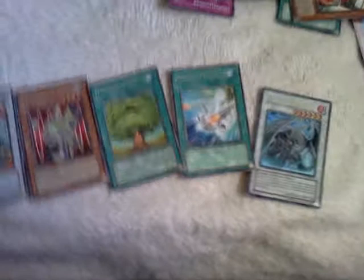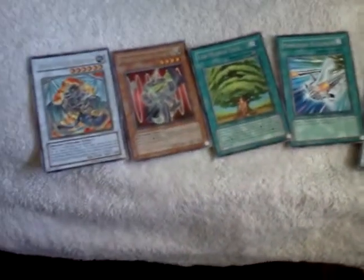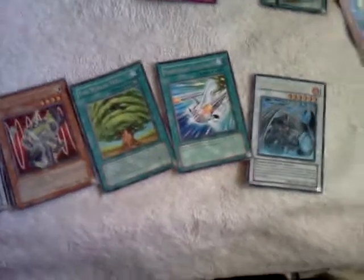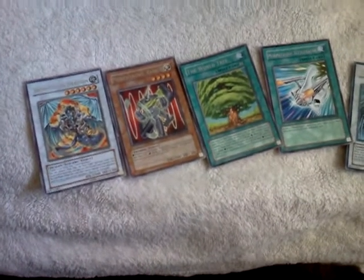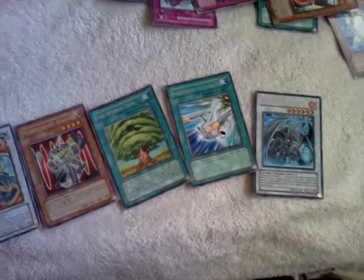So out of the four packs I only pulled one holo, the Ultra Doom Kaiser Dragon. And here are the four rares. All these cards except for the Iron Chain Dragon are for trade. I hope you enjoyed this video and I'll be uploading more opening videos. So thank you. Bye.